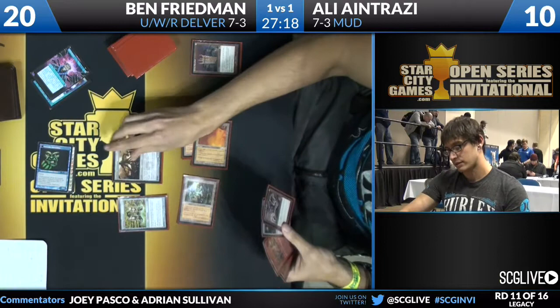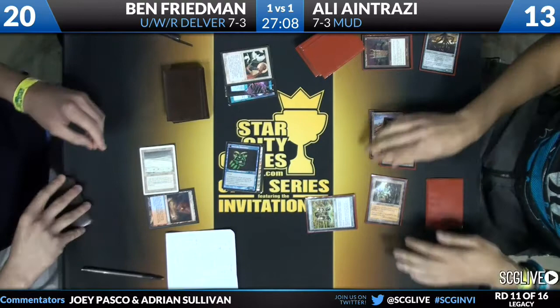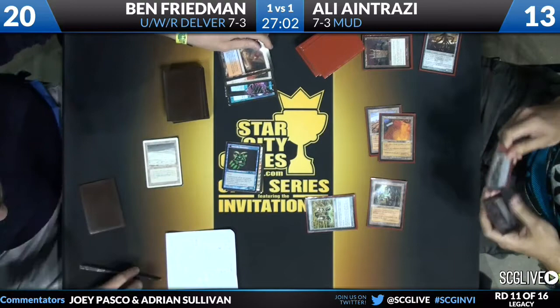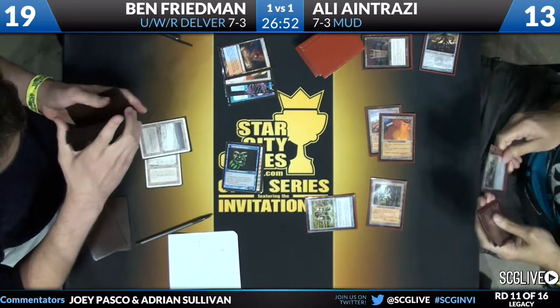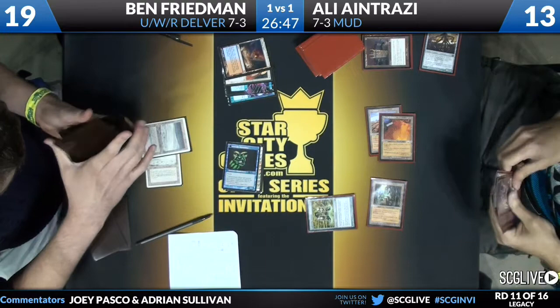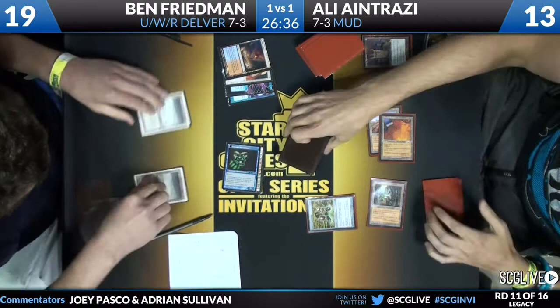There is a Kuldotha Forgemaster — going to try to equip the Greaves? Nope. Immediately, Swords to Plowshares — go to the farm, buddy. Swords to Plowshares responding to the attempt to suit it up with the Lightning Greaves. Ben was wise not to play the Stoneforge Mystic last turn, leaving up the opportunity to cast both Spellpierce and Swords to Plowshares. He spends the end of Ali's turn cracking a Scalding Tarn, fetching up another Tundra.